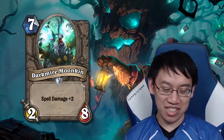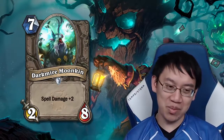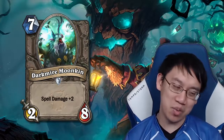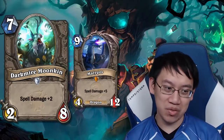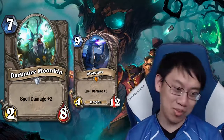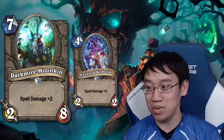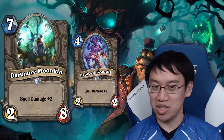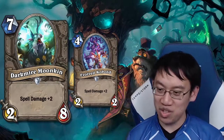Darkwire Moonkin: an aggressively bad card — 7 mana 2-8, Spell Damage +2. Discussing with stream, a fair stat line would be something like 4-8 or 5-8. It compares with Malygos, which for 2 more mana gives 2 more attack, 4 more health, and 3 more spell damage. You can also compare it to Evolved Cobalt, which had 4 mana, 2 spell damage, and was actually played to sling massive damage. Moonkin just costs so much mana that you can't do much spell damage afterwards — aggressively bad.